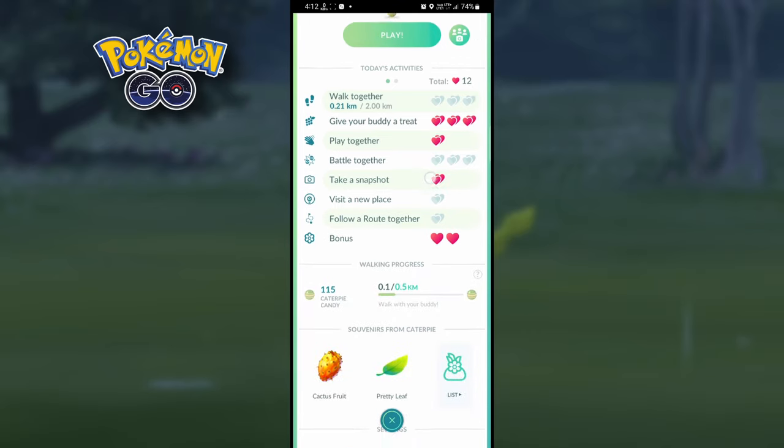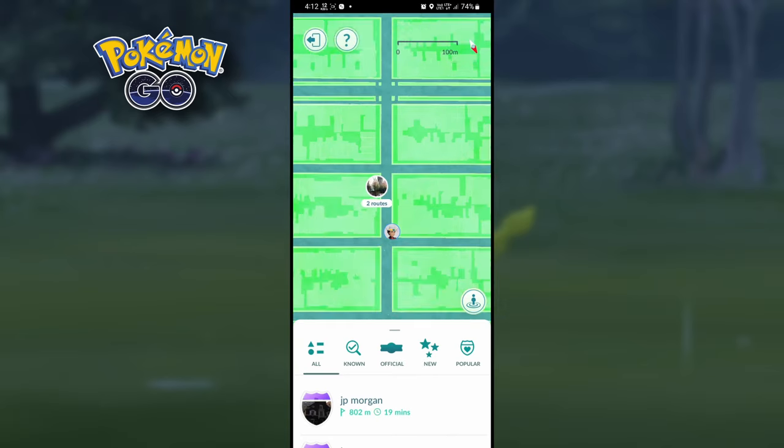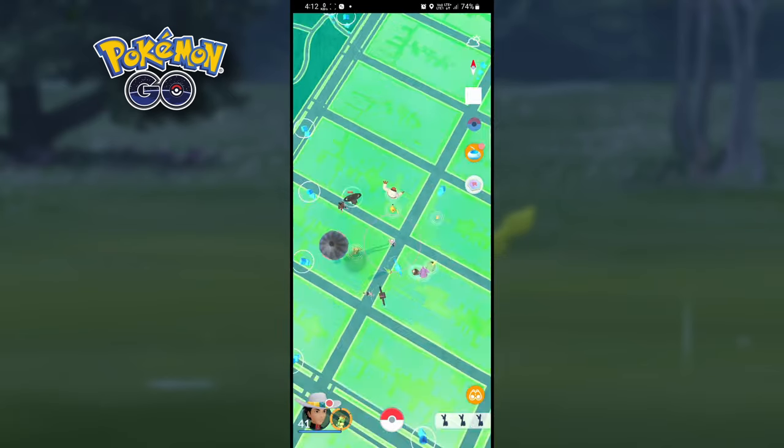As you can see, I have only 115 Caterpie candies. For this glitch, first you need to find nearby routes, then follow the route.